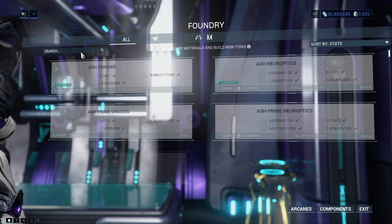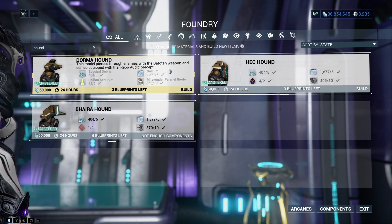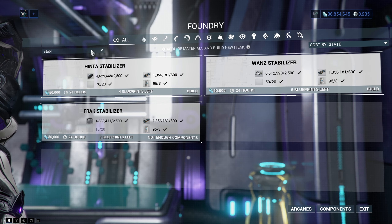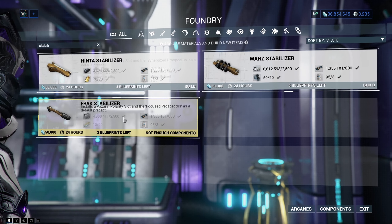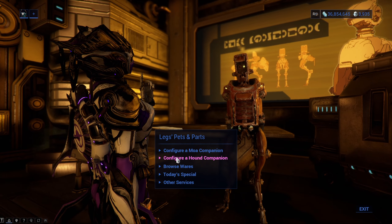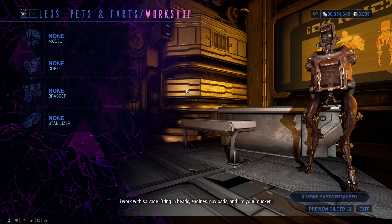Each sister has a robotic hound that you will have to kill many, many times during your sister hunting missions. After you are at the end and you successfully kill or vanquish the Sister of Parvos that was assigned to you, you will get the blueprints for four parts for the hound: Model, Core, Stabilizer, and Bracket. If you craft these parts and bring them to Legs at Fortuna, you will now be able to customize your hound.